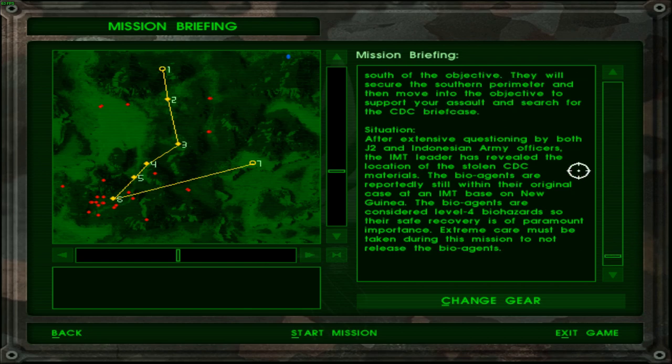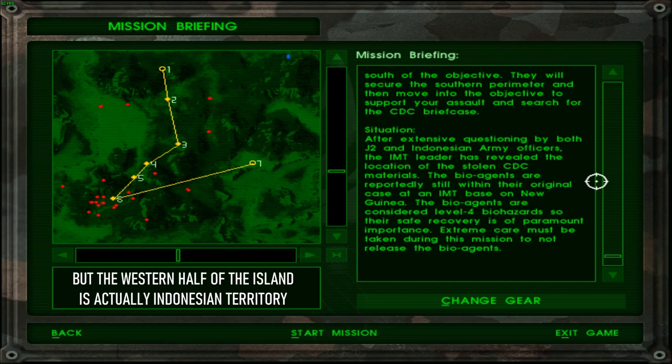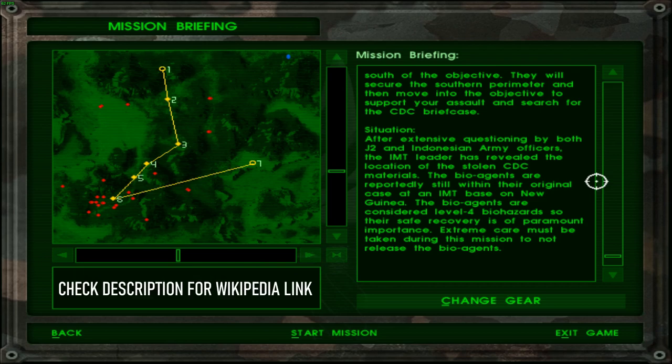After extensive questioning by both J2 and Indonesian army officers, the IMT leader has revealed the location of the stolen CDC materials. I like how they say 'questioning' and not 'interrogation', let alone enhanced interrogation techniques. The bio agents are reportedly still within their original case at an IMT base on New Guinea. New Guinea? Isn't New Guinea supposed to be somewhere in Africa? I thought this was the Indonesia campaign. I'll have to confirm that - maybe I was wrong.